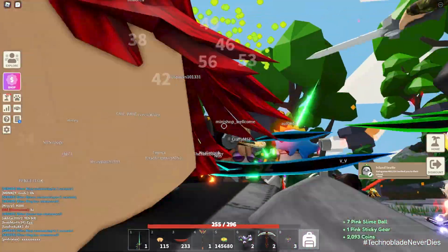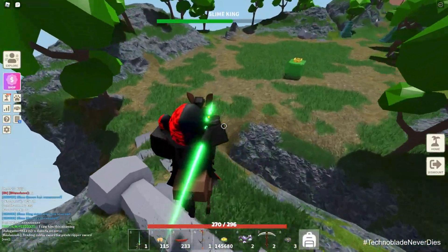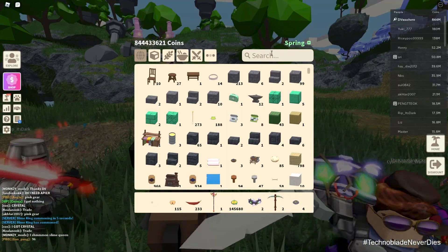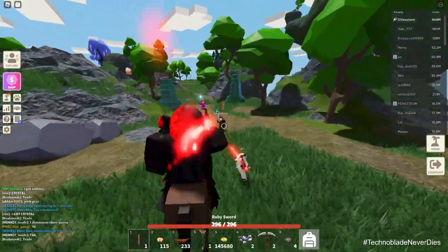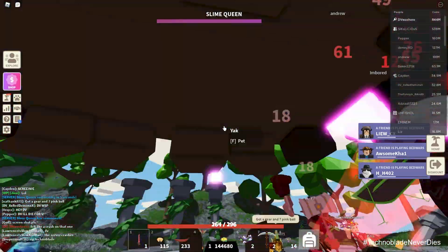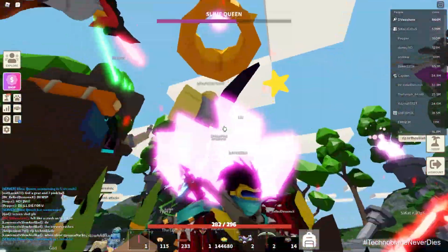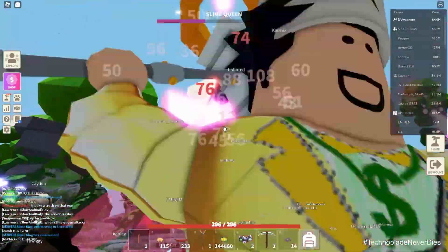I was hoping I'd get both things I need at once. We just got a pink sticky gear again — I got so many of those. Let me see... 45 right now. Let's switch to the Ruby sword. I feel like I might have better success since I haven't had much with the Captain's Rapier. We got a pink sticky gear again. Please no crash this time — we've crashed so many times.